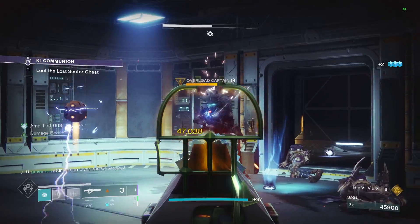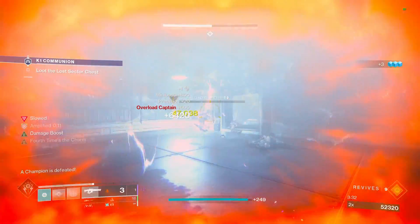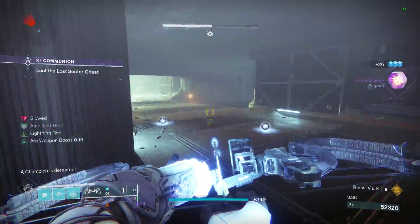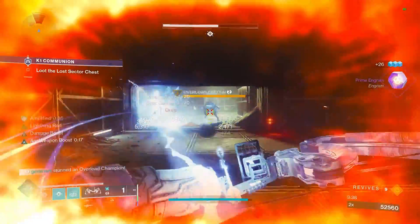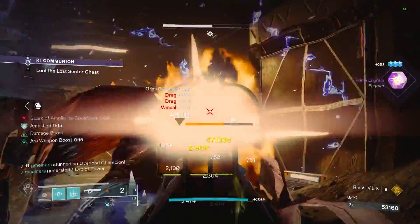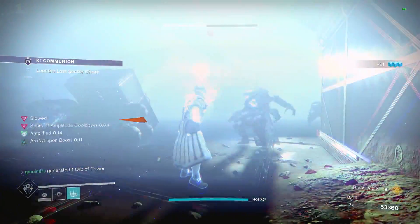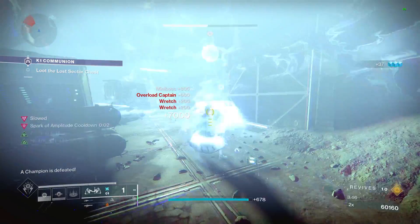So we're going to have some pretty solid synergies going on here, and we are also going to be using some mods to make this bonus damage even higher, along with some fragments and aspects to help improve our super regen and the regen of all our other abilities. For the most part, I am running Trinity Ghoul with this build, but Risk Runner also works extremely well.